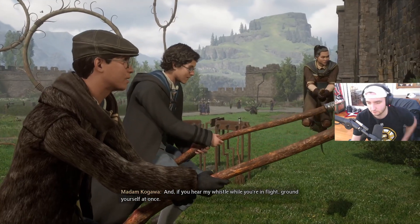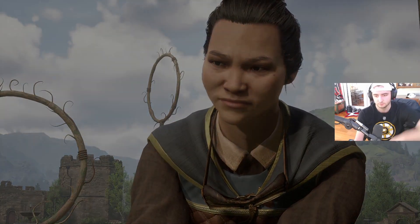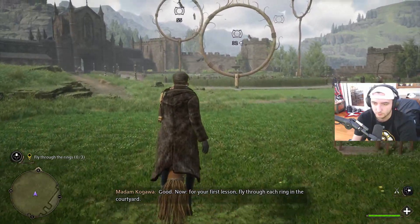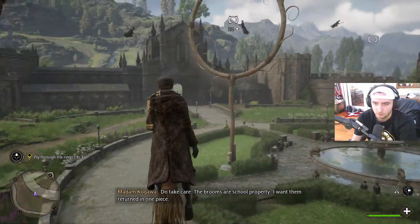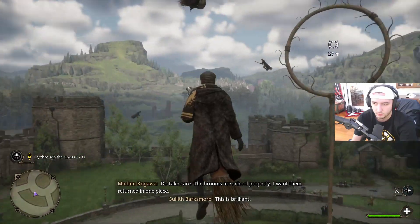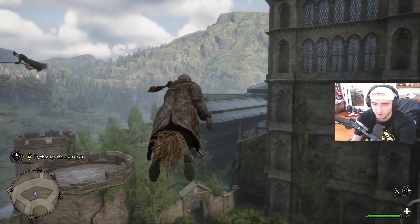'And if you hear my whistle while you're in flight, ground yourself at once. For your first lesson, fly through each ring in the courtyard. The brooms are school property — I want them returned in one piece.' The player flies through the rings — that's not too bad, that's pretty easy actually.